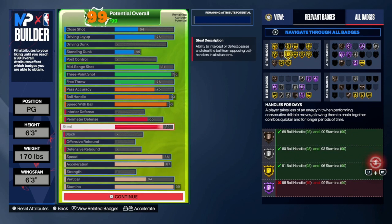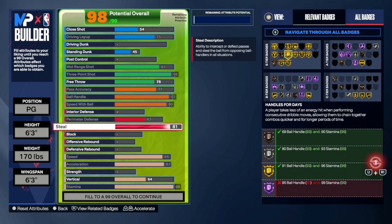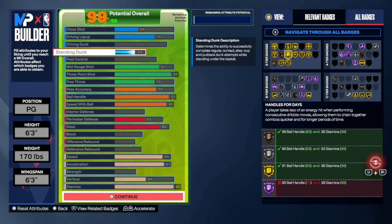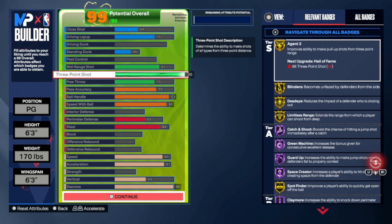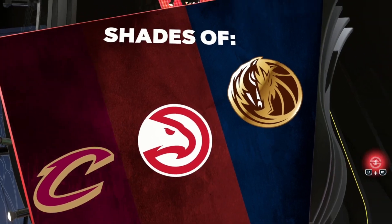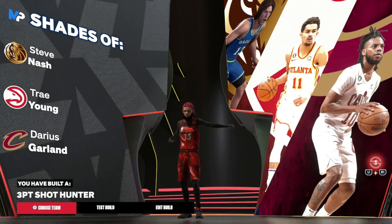You don't really need to do much. You can take the standing dunk down to 45 and adjust accordingly to get your Needle Threader — and then bump your steal to A2. Your build is pretty much good like that as well. As we saw at the beginning of the video — Three Point Shot Hunter — that's pretty accurate and that's what this build is meant to do. You also have some standing dunk because standing dunks in this game are really OP. That's my personal opinion, but this is probably one of the best guard builds in the game.